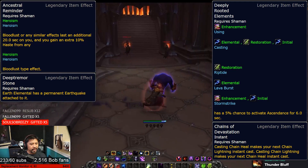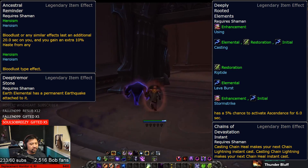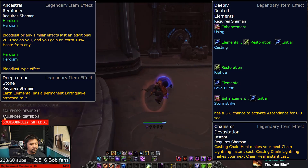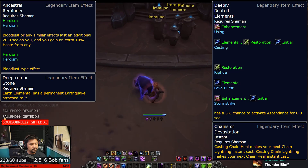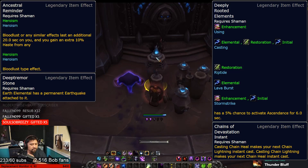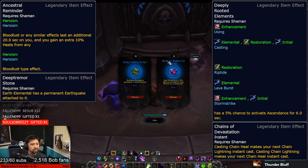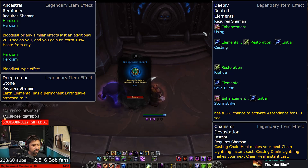Deeply Rooted Elements makes your signature abilities have a chance to pop Ascendance. That low percentage chance, though, is kind of a turnoff. Chains of Devastation sounds like a lot of fun, though. It compels you to use Chain Lightning or Chain Heal to make the opposite spell an instant cast, which doesn't seem to have a duration.